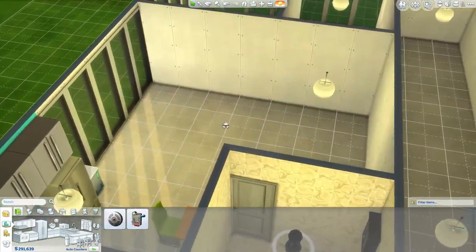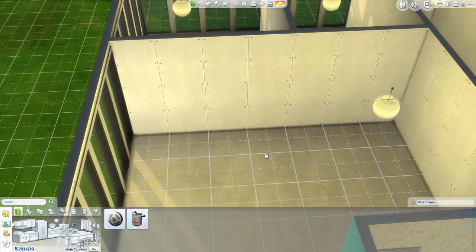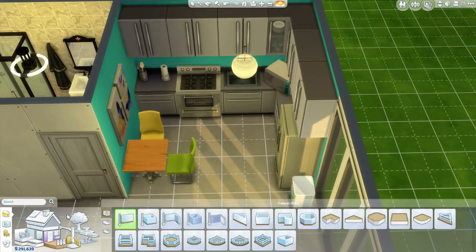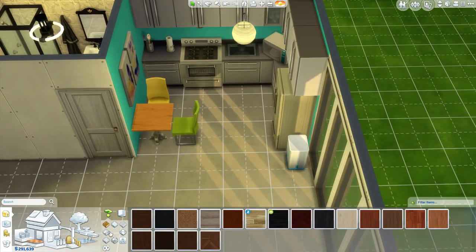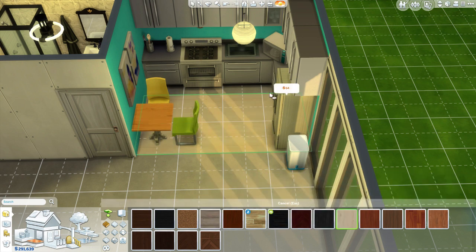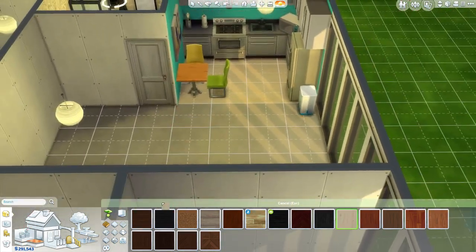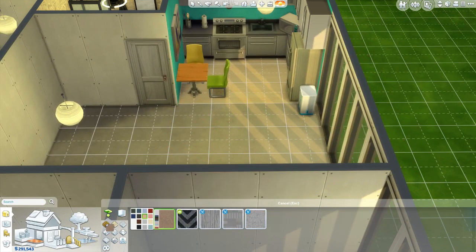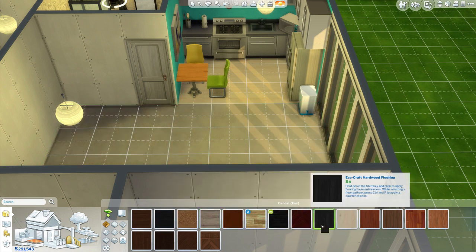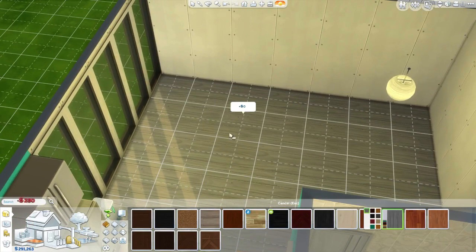Let's get the living room started. I feel like this living room is definitely off - this size is not right. I forgot the flooring in the kitchen! Guys, don't forget to smash that like button if you have not already - we're almost at a thousand likes, you guys are killing it. I'm going to try a lighter wood because I think it'll go well with the teal. That looks pretty good. Now let's get the living room done.